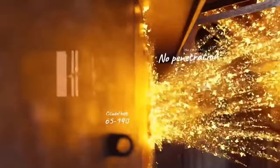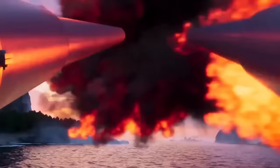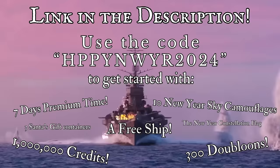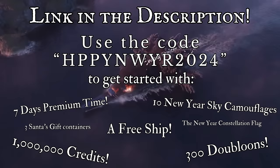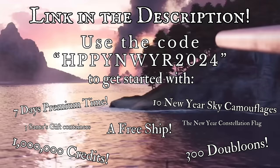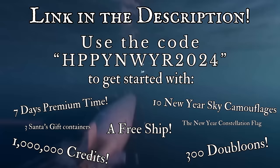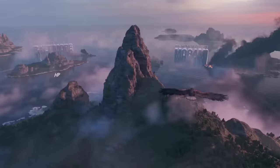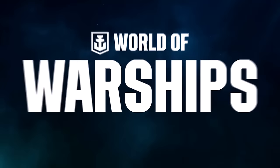After you download the game today using the first link in the description, when you use the code HAPPYNEWYEAR2024, not only will you get seven days of premium account time, but you'll also get one free ship, a million credits, 300 doubloons, three Santa's gift containers, and the New Year Constellation Flag alongside ten New Year Sky camouflages. I really like this sponsor because I actually enjoy this game and actually play it. Go check it out, and thank you to World of Warships for sponsoring this video.